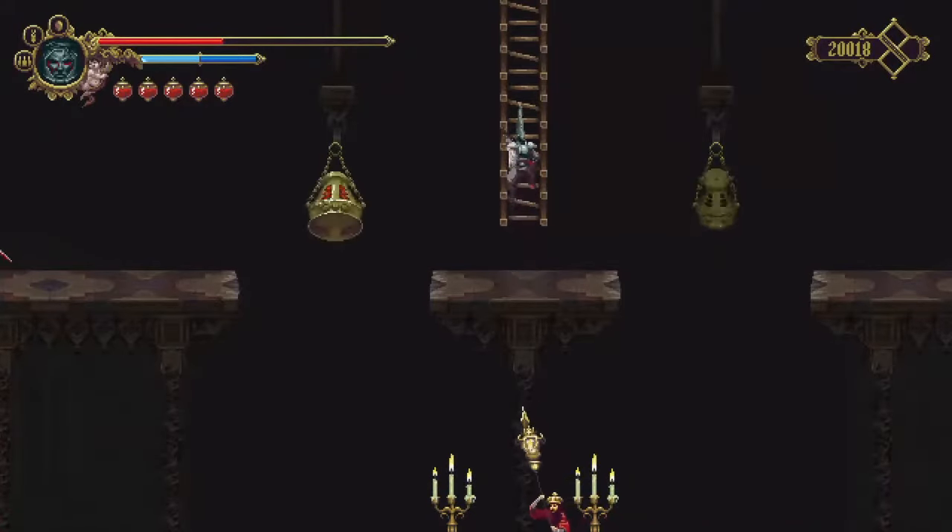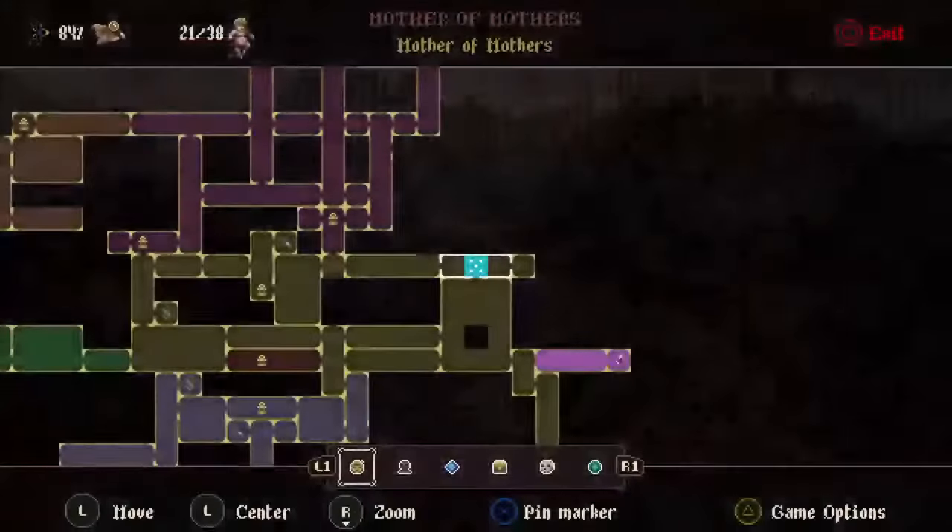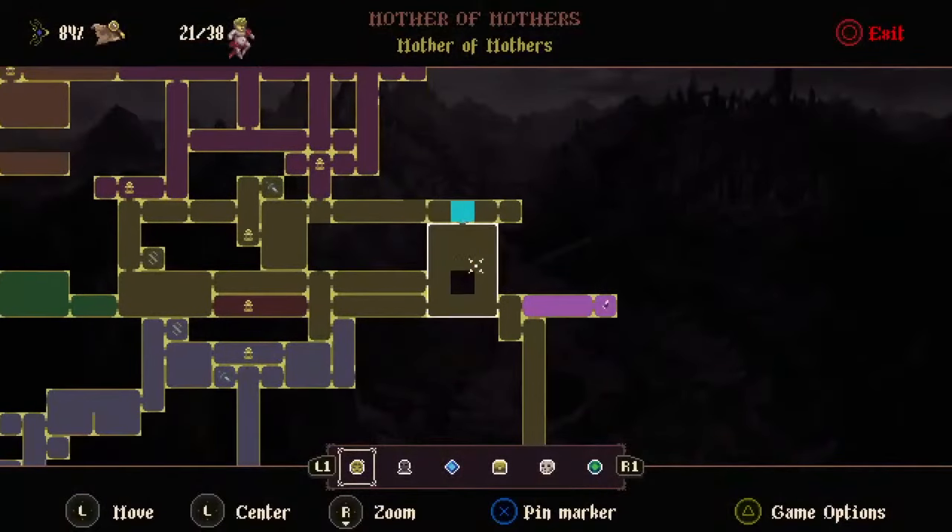When you finish the side mission, he will give you three toes. You need to equip all three toes and then go to this location right here in Mother of Mothers.